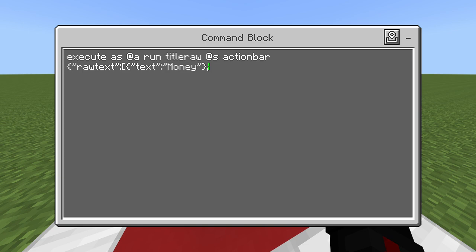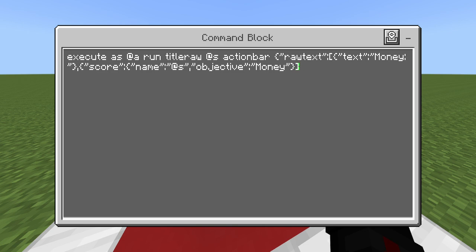Once you have your text done, do a comma after the closing squiggly bracket, then add another object: "score" with a squiggly bracket containing "name" in quotes set to @s, a comma, then "objective" in quotes set to the objective name — we're going to call it "money" or capital M. Then close off the brackets properly.